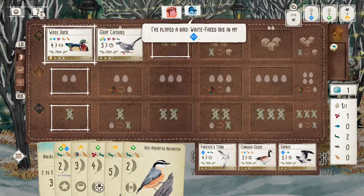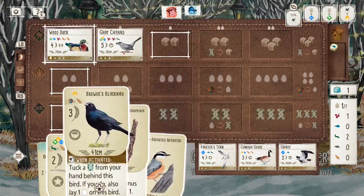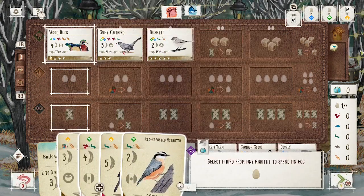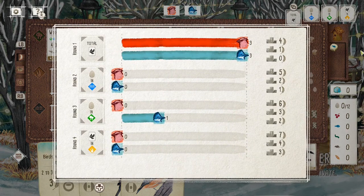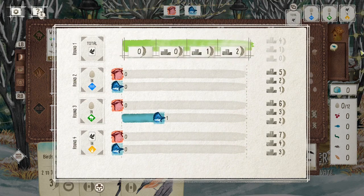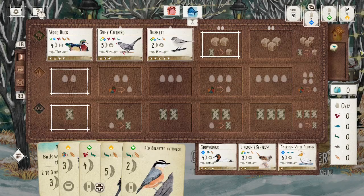But with the Catbird I can copy the Wood Duck's power, which just gives me that extra card. In my opinion, having that Wood Duck and Catbird early on is so strong because it allows you to see four cards per turn. And it doesn't matter if you're tucking some of them or discarding some of them — just the ability to see that many cards in a turn means you can really filter through the deck quickly.